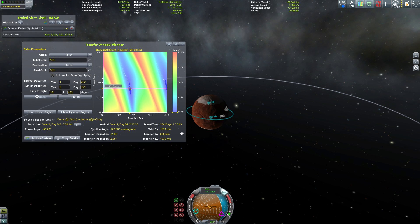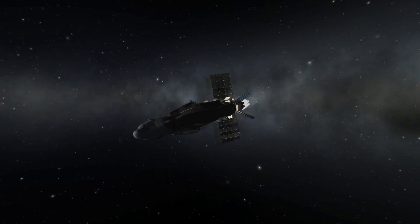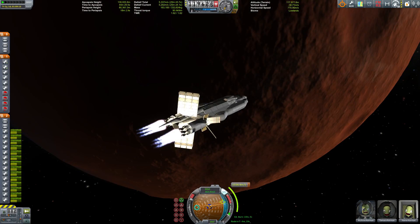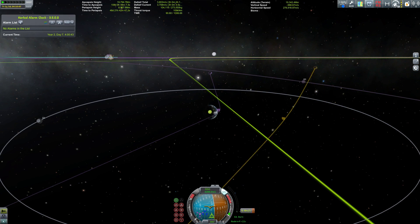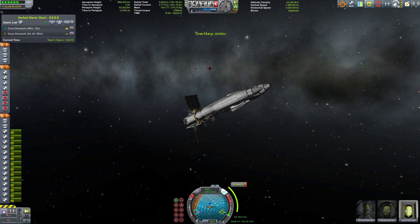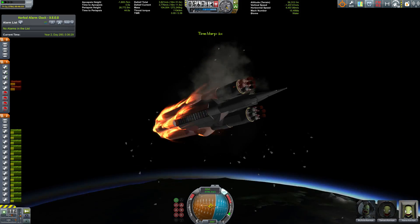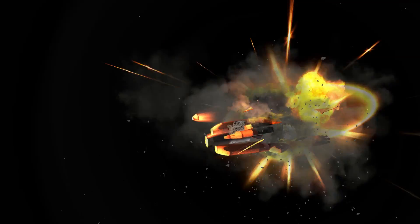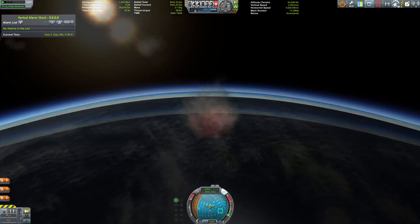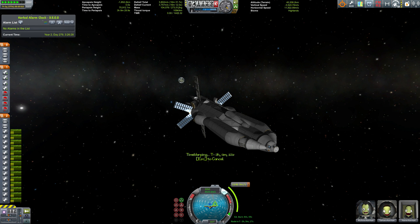Planning the transfer window back to Kerbin — there's one in a few hundred days but I found a closer one and fired the nuclear engines to leave Duna. Back at Kerbin, the periapsis looked good for an aerobrake but we're coming in very fast with no heat shields, resulting in a spectacular explosion with no survivors.